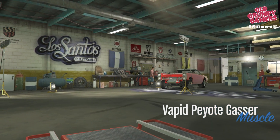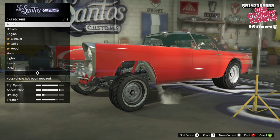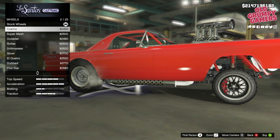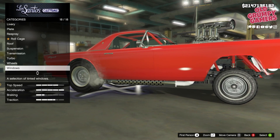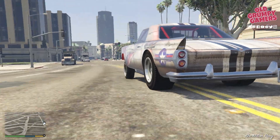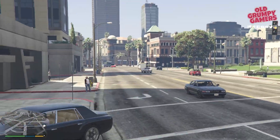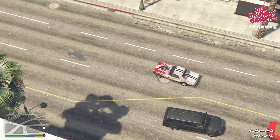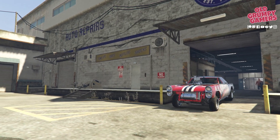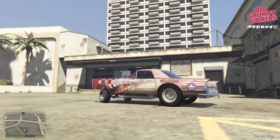On vehicles — starting with the Poyote Gasser, which is normally $805,000 but is on sale this week at 35% off, bringing it down to $523,250. The Poyote Gasser is a two-seater, rear-wheel drive, five-speed muscle car that tops out around 118 miles per hour, or about 188 k's. It's pretty quick for what it is and pulls reasonably hard too. The handling lets it down a fair bit, making it a challenge to drive on regular roads. Is it worth the money? If you want one, the discount makes it more attractive, but I'm not a massive fan. Grab it if you're keen on the older cars.